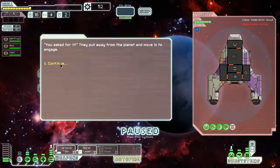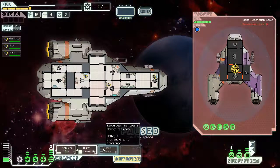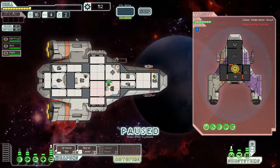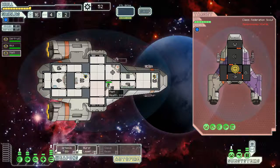They pull away from the planet and move in to engage. Alright, pause the game. These two little weapons here — we're going to use these until we have enough power to use at least one other weapon and the glaive beam at the same time. Because at the moment the glaive beam takes 25 seconds to charge up, and we have no power going to the shields. Matt's typing away, getting used to it and putting the shields back up in place.